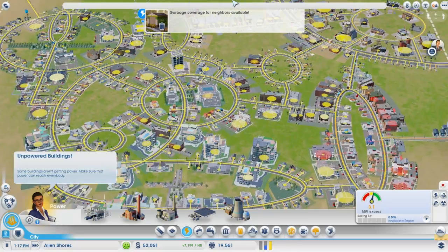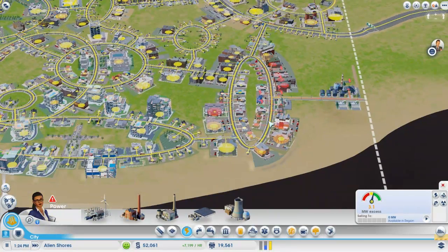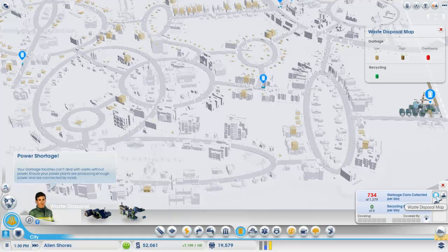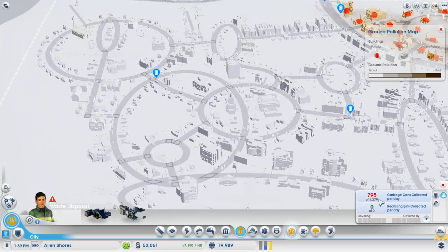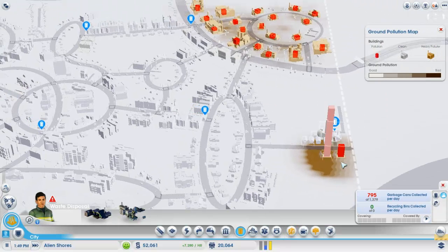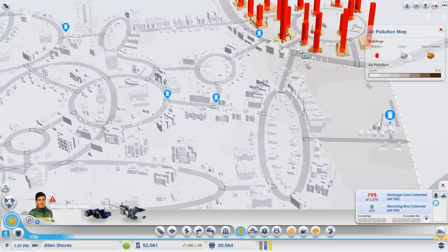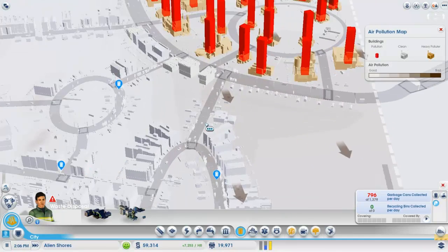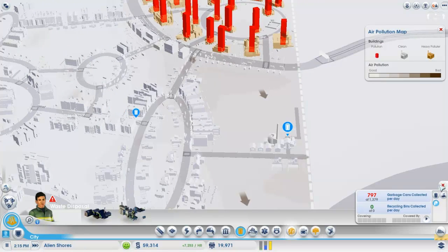We're up to 19,000. Power issues again, apparently — no, it's just still turning on. It'll be fine, although once these all turn on it might just drop the bar down some more, so keep an eye on that. Garbage continues to be an issue but I feel like we should be picking up a lot more now. Ground pollution — yes, we have a bit of a poo stain over there. That's not very good. Air pollution's not really that thick; it's really not that bad. These guys here are definitely impacted by it, and this clinic is doing a great job. Everything's fine, nothing to worry about.